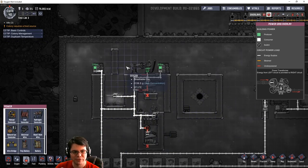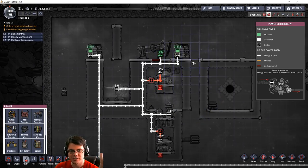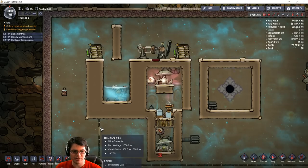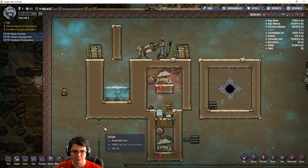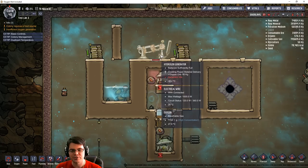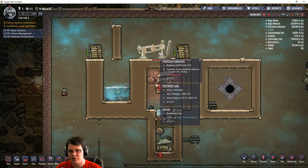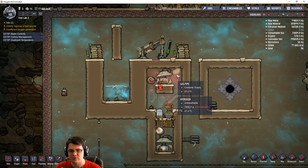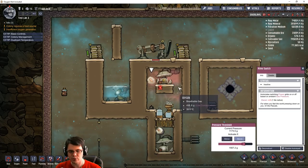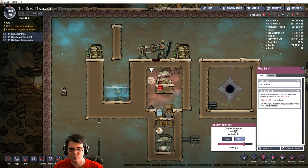A quick observation of system number one: it is continuing to hold a charge — it's self-powering at this point. No charge is being introduced into this system except from itself. I can actually disconnect this one just to prove the point. One thing I have noticed, though, is that every once in a while, a little bit of oxygen is finding its way into the hydrogen generator, damaging it ever so slightly. I either need to turn up the switch a little bit more to avoid that damage, or just run a filter — which is probably the better choice.